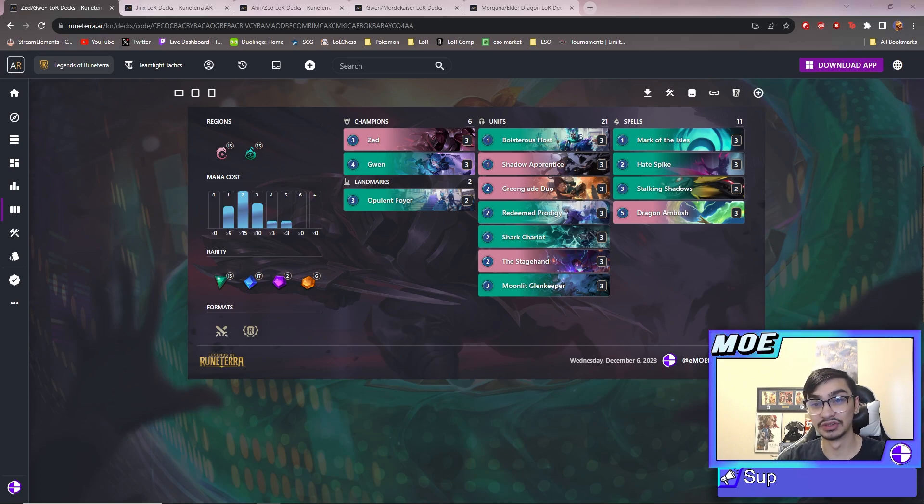I'm really excited because most of the time with expansions we don't get brand new cards that are good, or at least multiple that are good. We might have like one or two that are pretty solid and then the rest are kind of out to dry. But in this set I feel like all of the champions are actually pretty good and a lot of the support cards that go with them are pretty solid, so it feels like you're actually playing good cards.